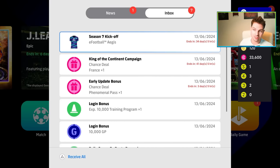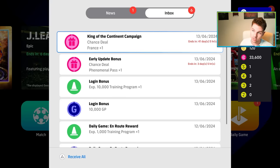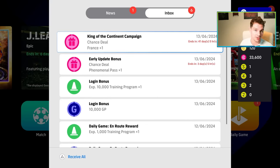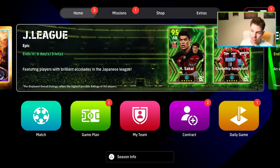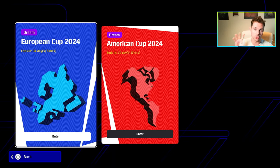They've also updated strips and kits. This is the brand new kit you get — it's free for everybody, it doesn't cost points, coins, or anything. You don't need to grind it, they're just giving it to you for free. It's actually quite a nice kit. We also get a couple of early updates and Season 7 campaigns. I'm going to cover the events before we get into the cards, because they've made a couple of changes and I'm going to show you a few of them.